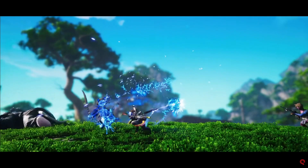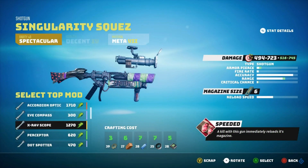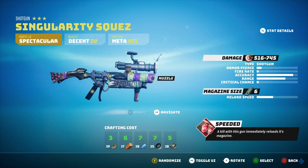We've seen from the combat footage that you can highlight an enemy's bone structure using some sort of X-ray modification, and it looks like on ranged assault rifles that might be the scope. Now let's start taking a look at some of the others, like the magazine.